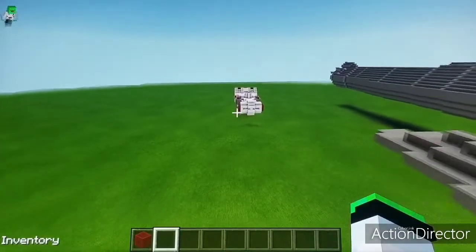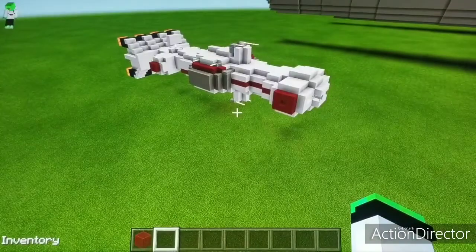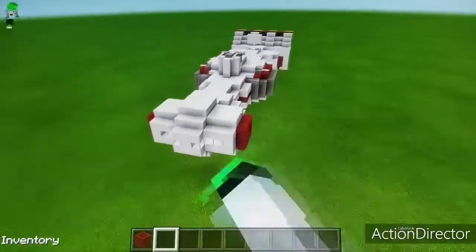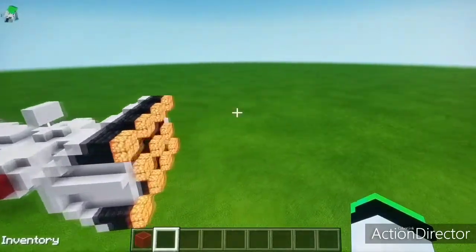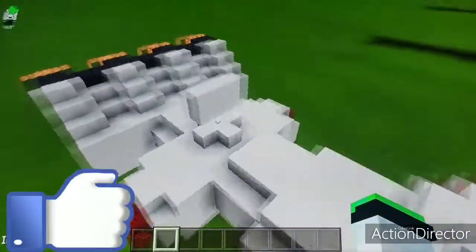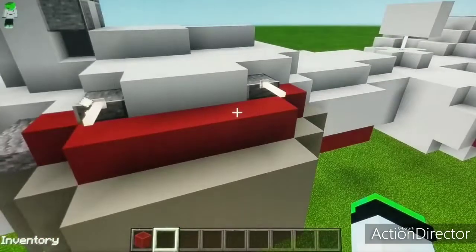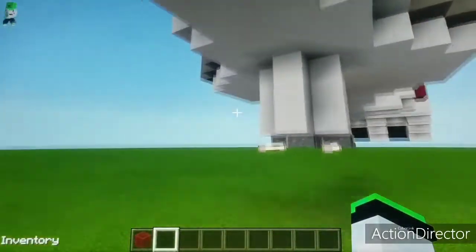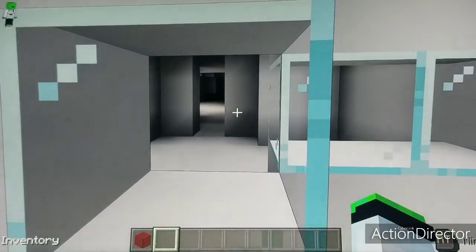I'm going to show you this ship right here. This ship is called the Tantive 4. It doesn't have an interior yet, but it's pretty cool — it has a big amount of engines to make it go really fast, some escape pods, a radar dish, a few side cannons, a belly cannon, a top cannon, and some windows.